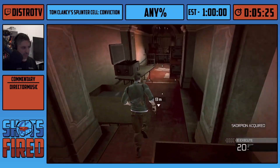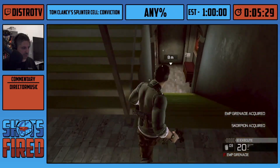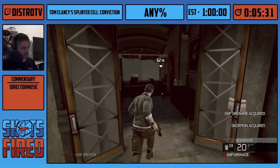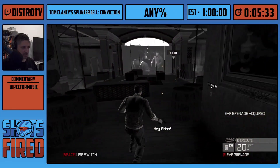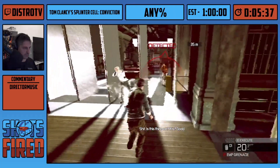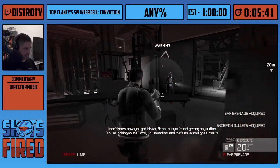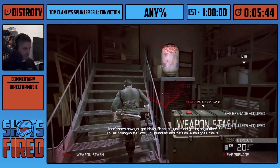Depending on what weapon you have, you can mark different amounts of people. With the 5-7 you have four, which is the maximum. So I can mark four people, press a button, and there's an animation where I just quickly take them out. Here you see me spam a bunch of grenades which stun the enemies for a few seconds. It's a bit unlucky with the RNG here, but it's fine.